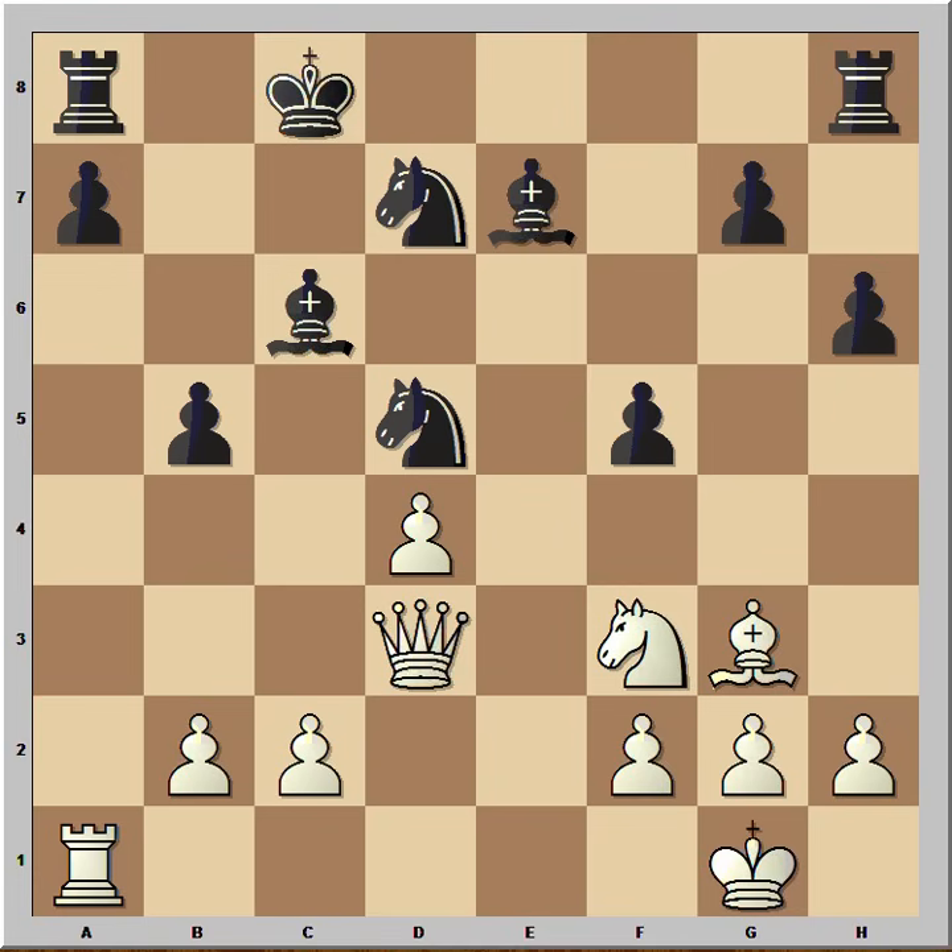It is White to move in this position. Deep Blue made the move and Kasparov resigned. If you wish you can pause this video and try to find the winning move that White played in this position. Are you ready? The winning move was C4, and Kasparov resigned.